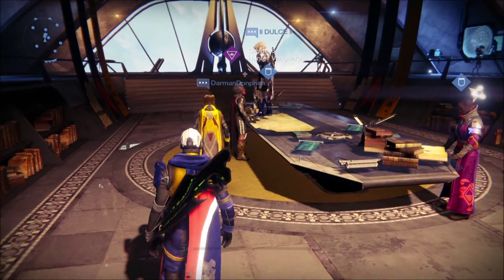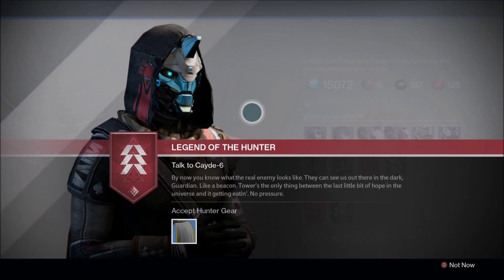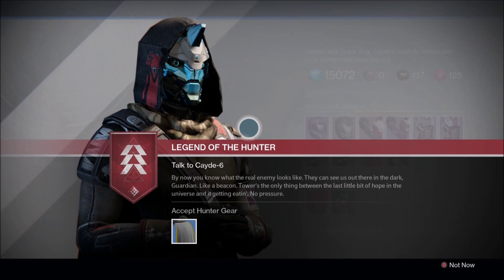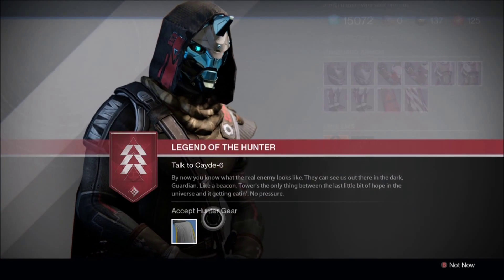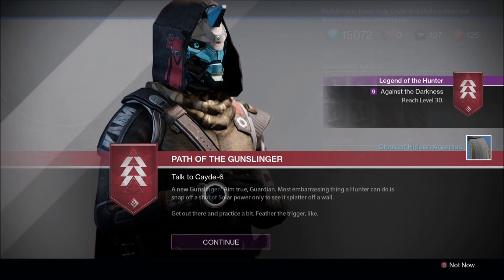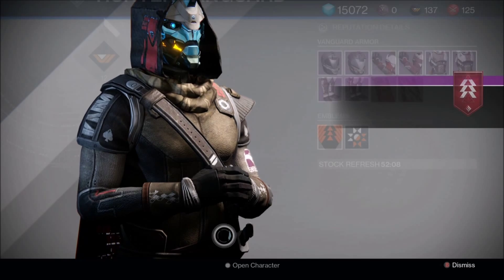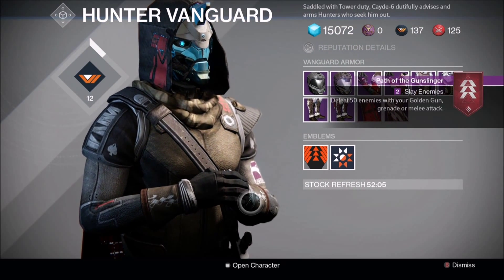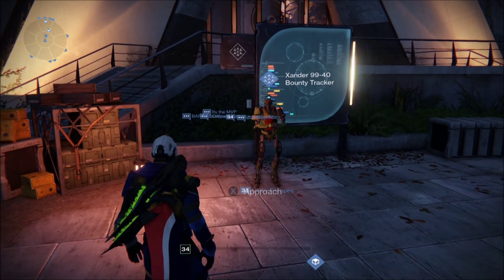I recorded this so you could see what your class quest line looks like. The very first one for hunters gives you a cloak - it's a basic cloak that was available before with good RNG. The first quest step was a Gunslinger kill challenge of around 20 to 50 enemies, and the next step I'm currently on is dropping 20 orbs. Not sure where it goes from there.